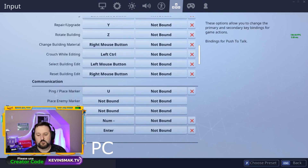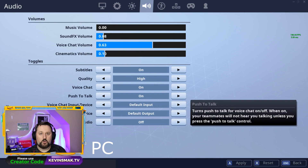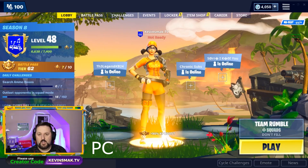I don't have it bound because I don't use it, but here it would show you what it is if you want to keep it on. Turning this off will allow others to hear you all the time and you don't have to worry about hitting buttons to talk. Turn this off, hit apply, and you're good for PC.